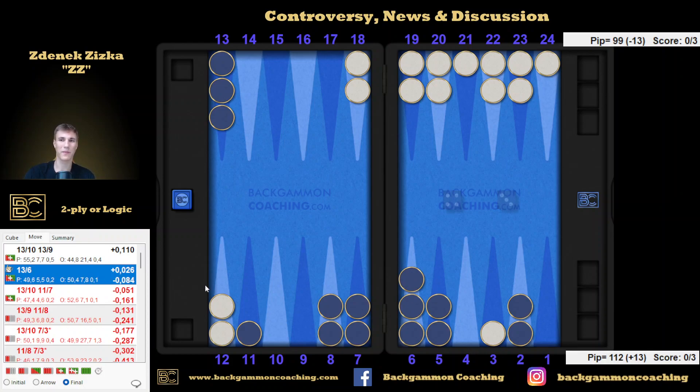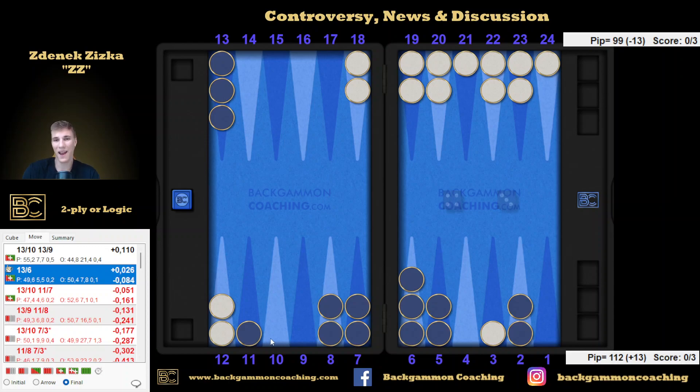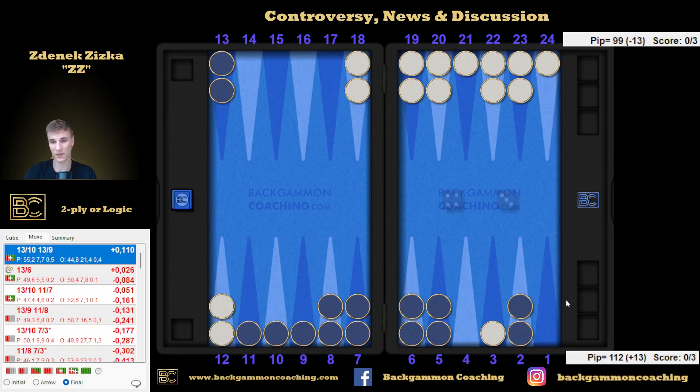6-3, he's escaping, so that's just bad anyways. Here he hits and covers, so that's slightly worse for me as I can now lose a gammon. But 6-4 — what do I prefer? If he rolls 6-4 in this case or that case — probably a slight preference for something, but it's not that big of a deal. For sure I know what I prefer with 6-5: if I play 13-6 and he just escapes all the way, I just lost the game. If I've got this other position and he rolls 6-5, I've still got a double shot.